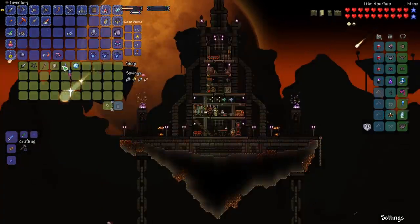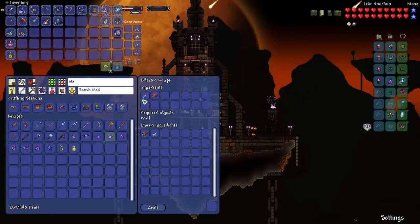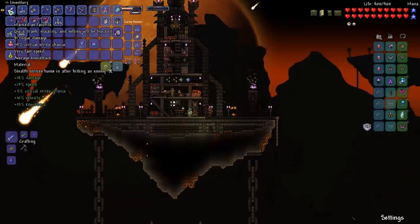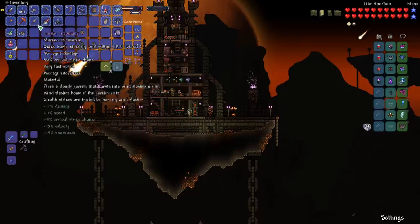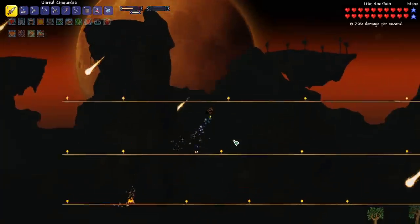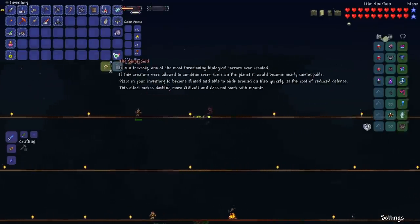It looks like the bandit NPC sells gel darts now. Buying gel darts is actually not that expensive. Now that we've got purified gel, we can craft the statagel armor — it only requires six, which is actually pretty cheap. We might actually be able to upgrade to statagel just from one fight. Now we've got full statagel. We've got 53 defense and our main weapon is 91 rogue damage. We went up to 59 defense and our damage changed to 90, so we lost just a little bit of damage but gained a decent amount of defense. The set bonus says when you take over 100 damage in one hit, you become immune to damage for an extended period of time — that's really good. It also grants an extra jump and increases jump height. I think that's probably better than our sulfurous armor at this point.